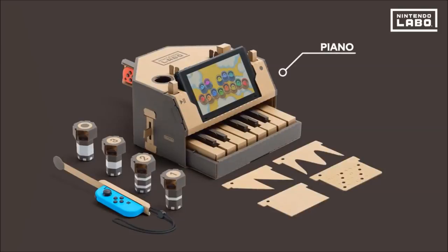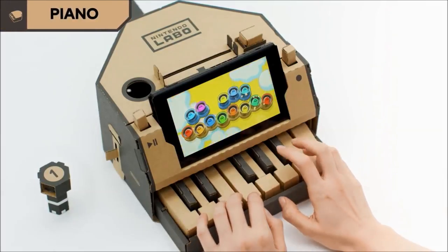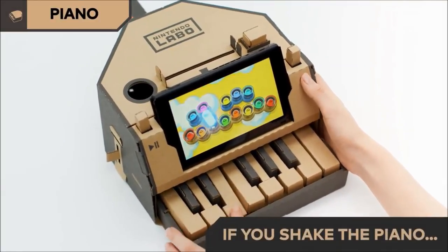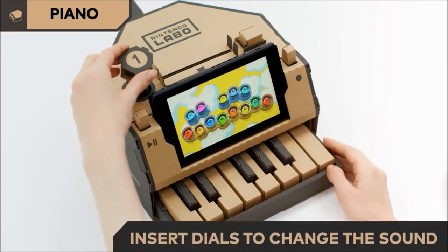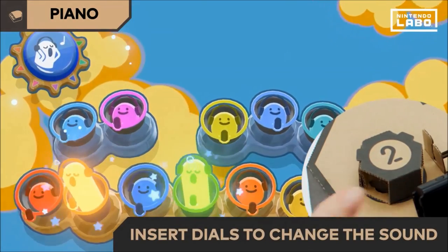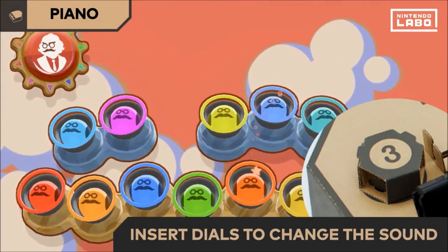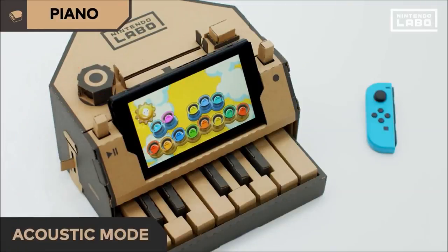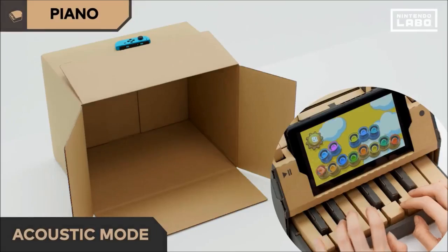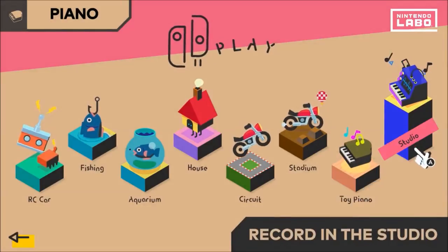Lastly, we have the piano. Press the keys and you'll hear notes. If you shake the piano while playing, the sound changes slightly. If you insert a dial, a cat, a chorus, a guy's voice — try playing music using lots of different sounds. With acoustic mode, you can play sounds using the vibrations of the Joy-Con, and an empty box becomes a musical instrument.